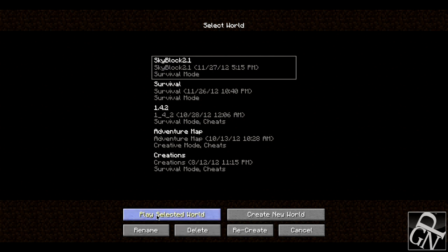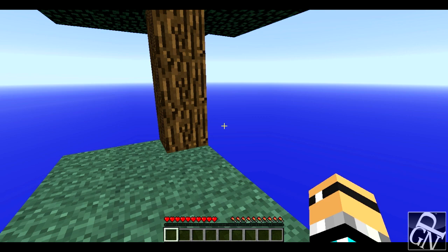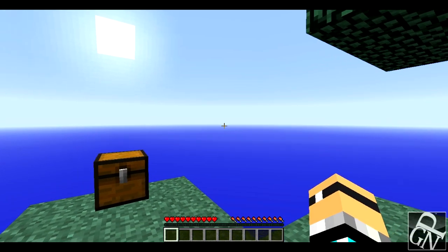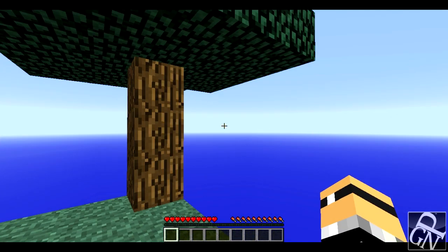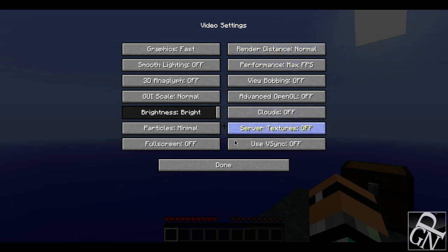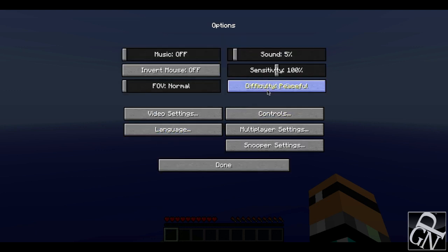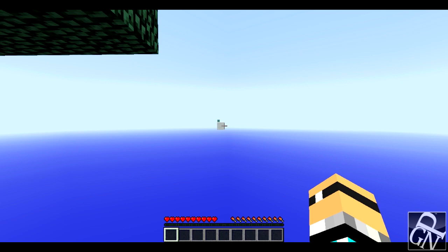Over on my second screen I have a list of all the challenges and rules that I must follow. Here are the rules: do not purposely jump off the island to regenerate your health — courtesy of Captain Sparkles for making that rule, thank you Jordan. Do not make a bridge to the mainland. I have no idea where that is, so I don't care. Normal render distance should be fine. Rule number three: play on at least easy difficulty, so go on easy.